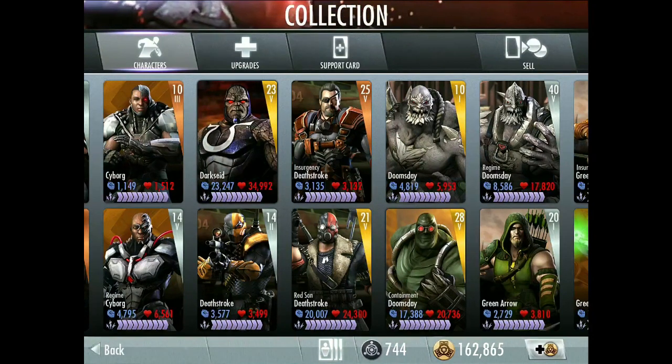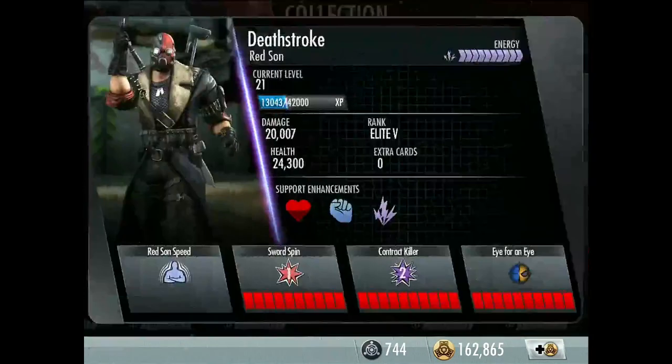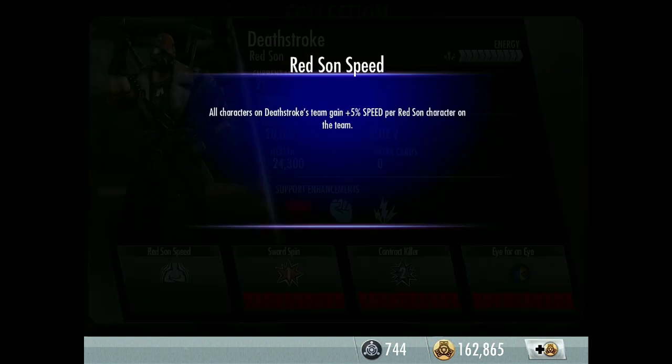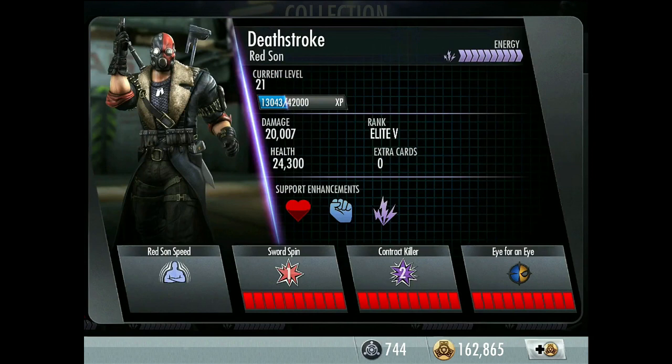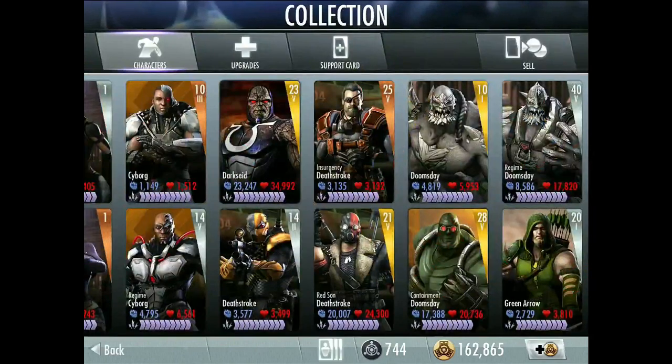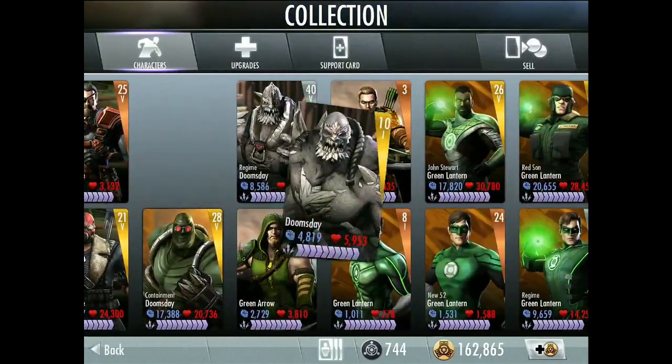The final Deathstroke — hopefully not the last one they'll add; I really want Flashpoint Deathstroke. Red Sun Deathstroke, I've got him at level 21, Elite 5 — he was the third challenge and you can buy him for 192,000. Passive: Red Sun Speed — all characters on Deathstroke's team gain +5% speed per Red Sun character, so three Red Suns gives 15%, two gives 10%, etc. Second move: Contract Killer — Deathstroke combines vicious kicks with impeccable gunplay.